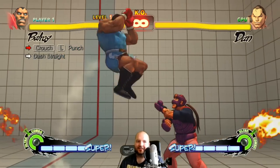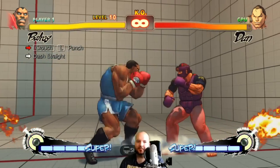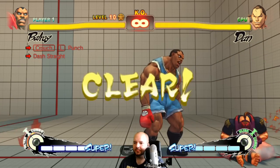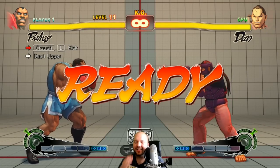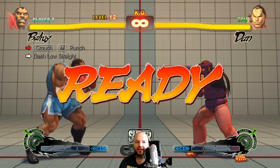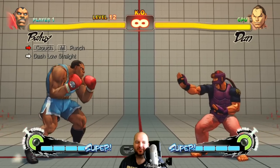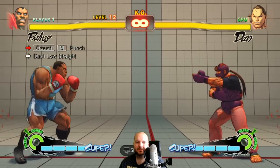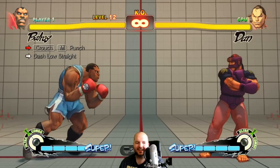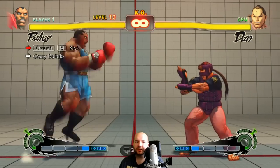If you hold kick he goes upper, if you don't he goes horizontal — you can use that for some juggles. To juggle you have to do kick, punch, kick, kick, kick. The dirty bowl — is this a 720? Oh yeah it is! It does high stun, right? This is a fun one. Balrog is so satisfying to play in this game, his pokes are so strong. He's not very faithful to what Balrog usually plays like — he's much more of a long-range frustration character, where in pretty much every other Street Fighter game he's just an all-out rushdown in-your-face character.